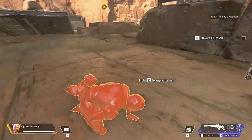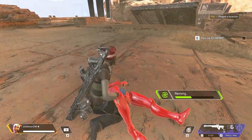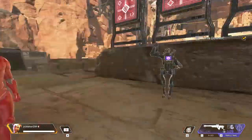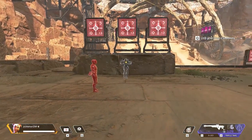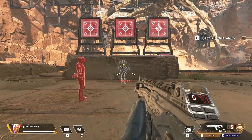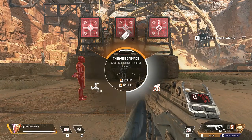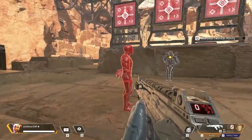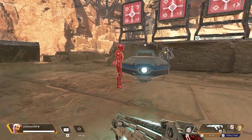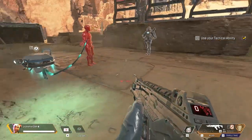Just approach your dummy and hold the prompt button on your HUD to revive. Oh, this is like Fortnite. Great, welcome back dummy. Here's a good thing to know — each one of us has a unique tactical ability. You are Lifeline and you have a health drone that distributes help to anyone next to it. Give it a try and heal your friend. Just hit the tactical button on your HUD. Oh, that is so cool.